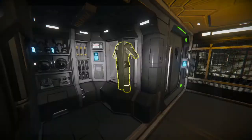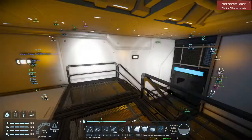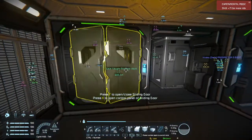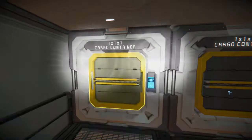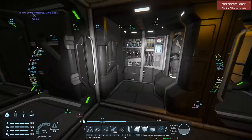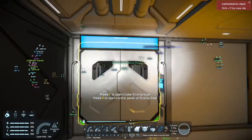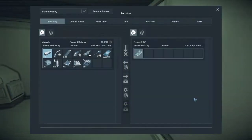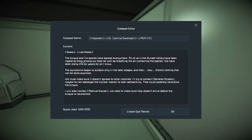Got a closet here — nothing in there, probably where they hang their lab coats. A couple of closed doors, some cargo containers — nothing in them. There's a bathroom. And then this one says 'Research Lab and Office' — let's start at the top. There's a box with a pad from Dr. Camilla Davenport: 'The fungus and its spores have spread everywhere — all of us in Sunset Valley have been ingesting them among our food as well as breathing the air that contains the spores.'